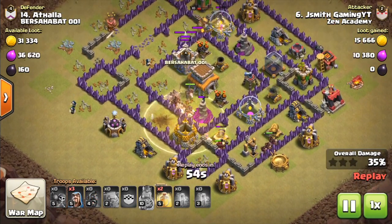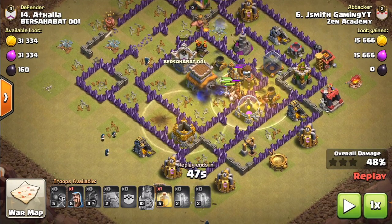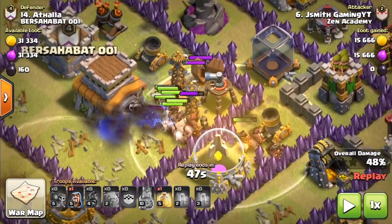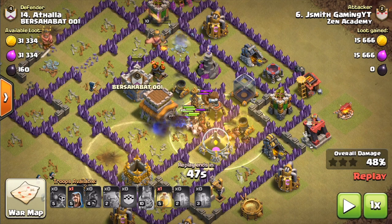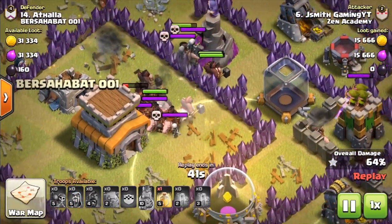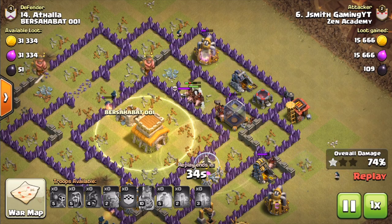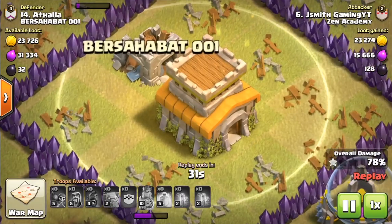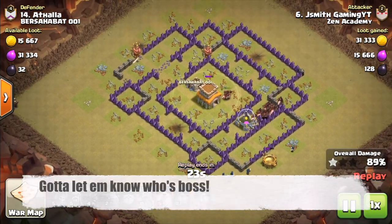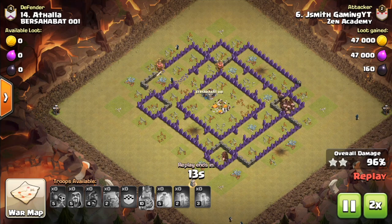The hogs are starting to go around the base and I'm just dropping heals as needed. The second heal I'm dropping is in a high DPS area, so I want to keep my hogs alive. The reason I like keeping that second poison when I can is because skeletons — against a better base design or when my hogs have to travel all over the place — it just helps take care of the extra damage they do. The base gets cleaned up by the rest of the troops. Let's get into replay number two.